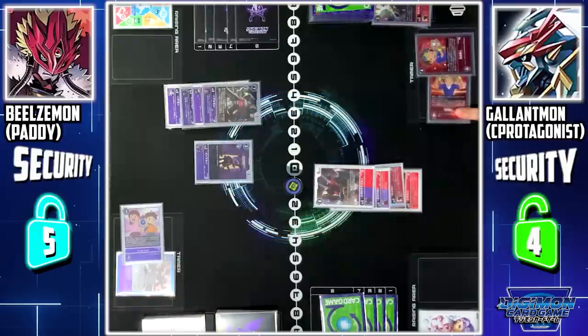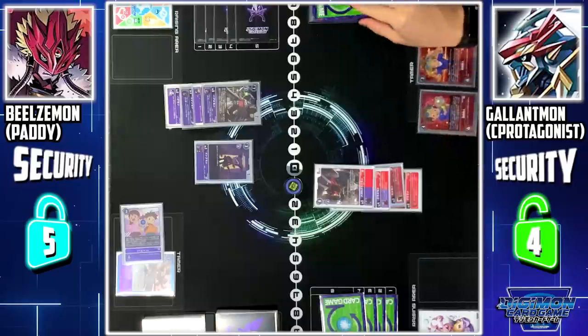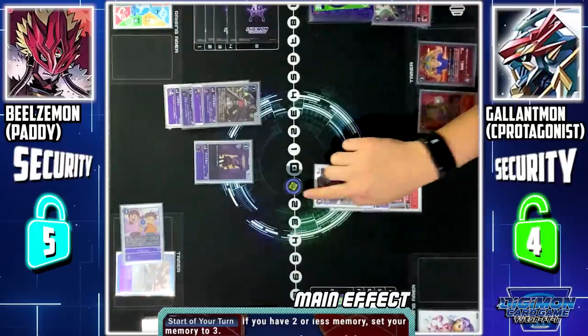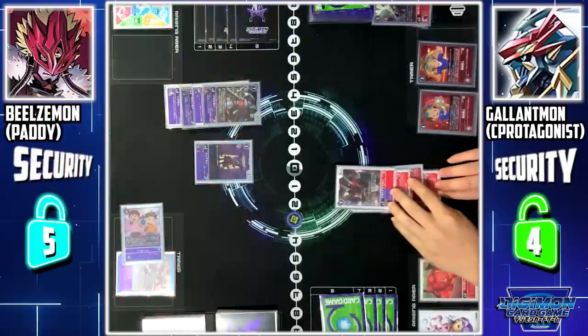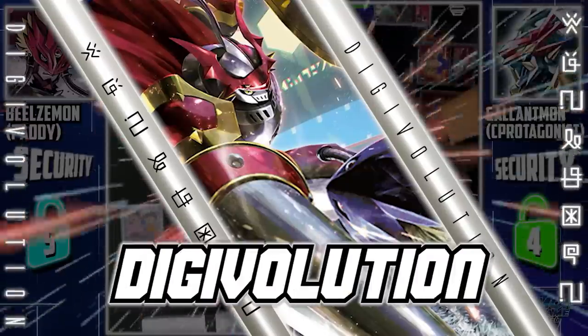Turn pass. Active phase — stand and draw. Nakashou sets memory to 3. Digitama Hatch. First up, I'll digivolve WarGreymon to the Royal Knight Gallantmon.